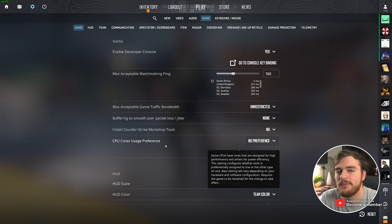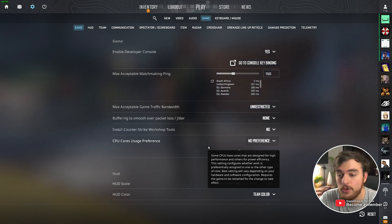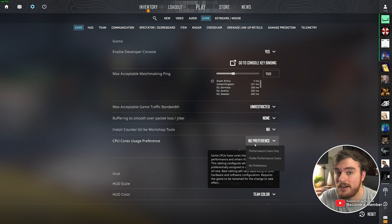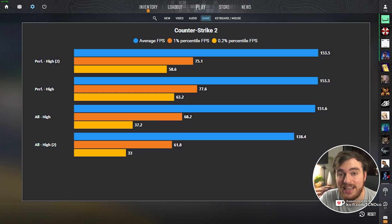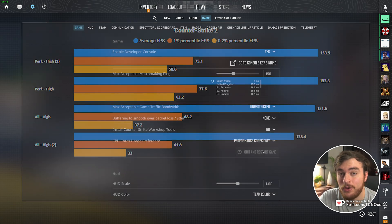If you don't have this, you likely have a CPU that doesn't have efficiency cores, so this tip isn't for you. You'll see that it has three options: no preference, performance cores only, and prefer performance cores. I'd recommend you choose performance cores only for a free boost in not only FPS, but a huge improvement in stability in frames, as your game's only going to use the best cores on your CPU.